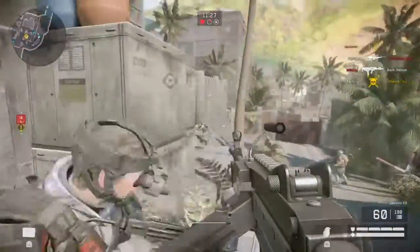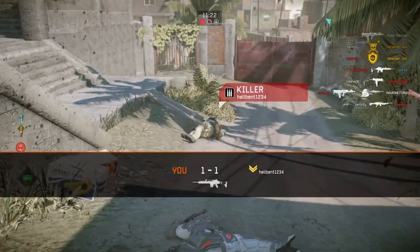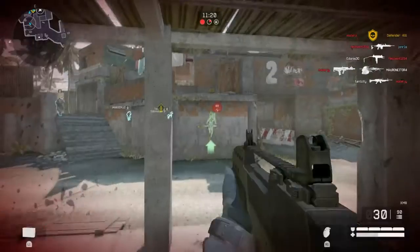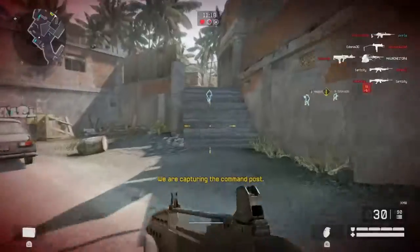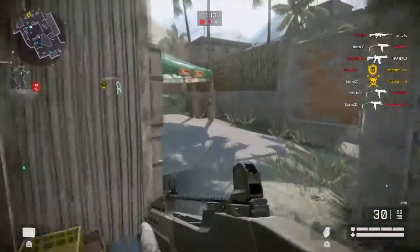I was like, where are these guys spawning then? And then I just noticed they just spawned right here. I don't know how I didn't kill him — that was almost a headshot — and I still didn't kill him, unless he got some form of spawn protection, possibly.